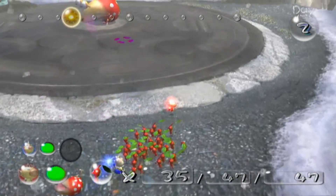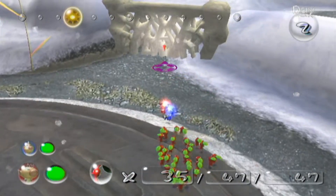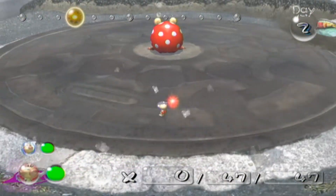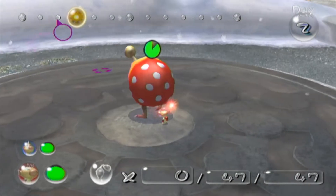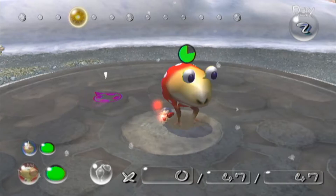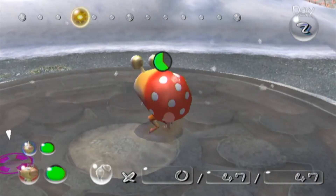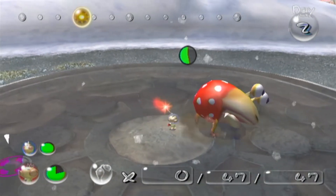There's going to be a bit of a strategy to defeating this new enemy, the Red Bulborb. The strategy to do this without losing a single Pikmin is to have one captain looking after the Pikmin and the other captain with no Pikmin going into the face of danger. If you have a captain with no Pikmin, you can press A to punch it. Punching is really effective in this game for defeating enemies alone.